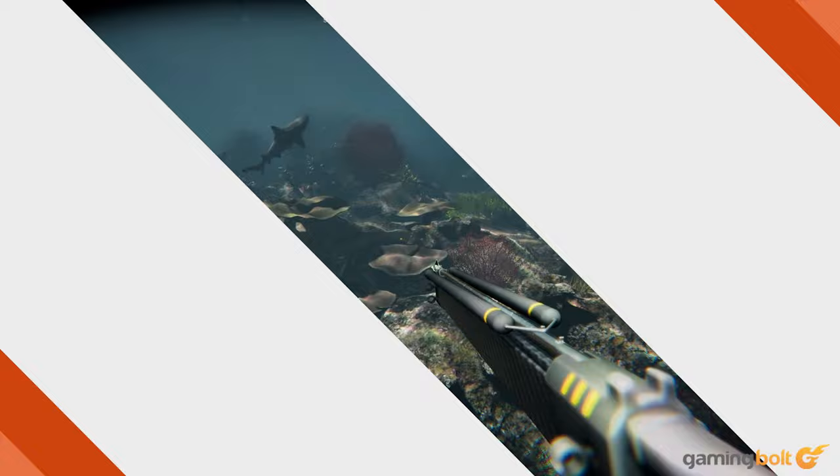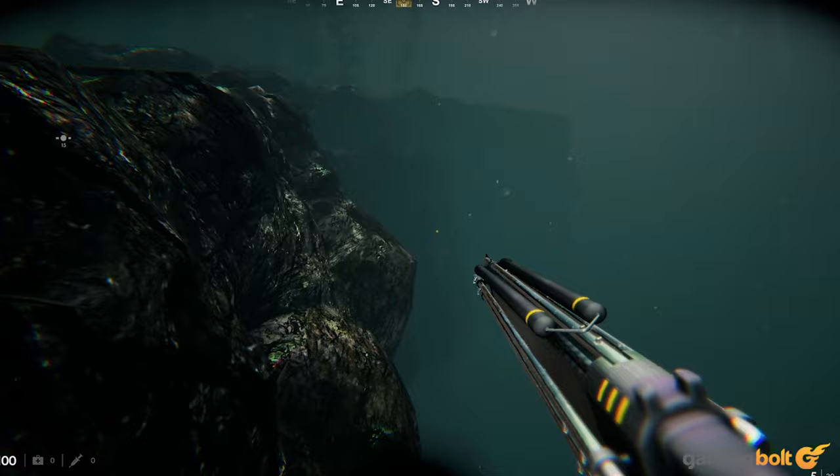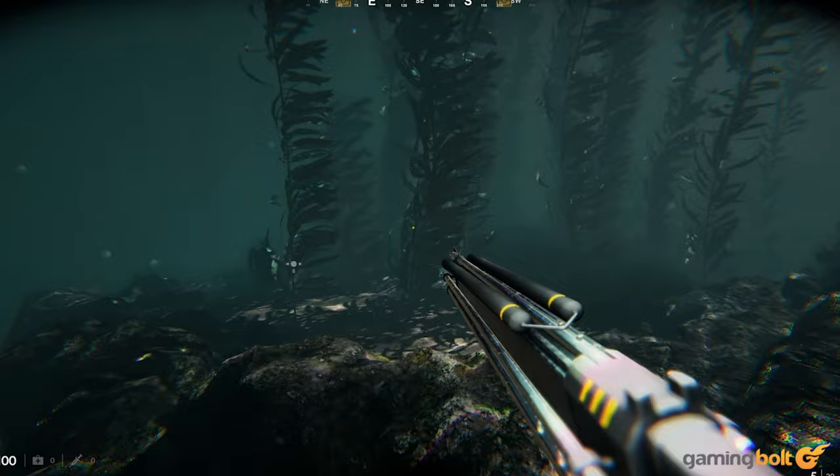Death in the Water 2 is a wave-based underwater survival horror game created and published by Lighthouse Games, a studio that consists of just two people: an artist, Neil, and a coder, Edward. Small studios are nothing new to the video game industry; however, the first impression Death in the Water 2 leaves on you is very impressive, and feels like it represents the work of a much larger team.